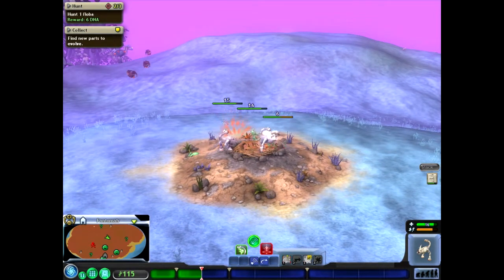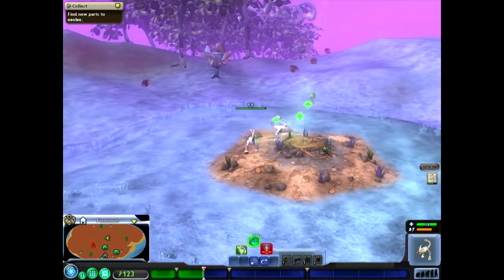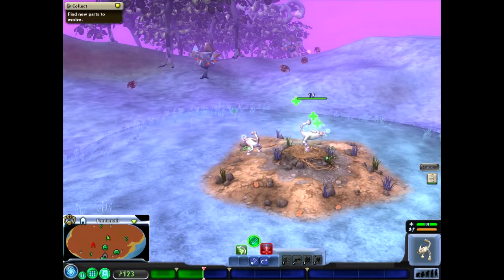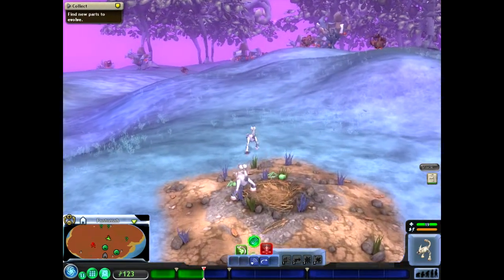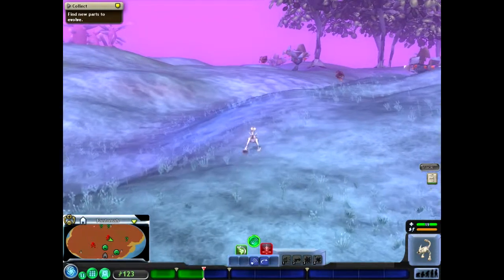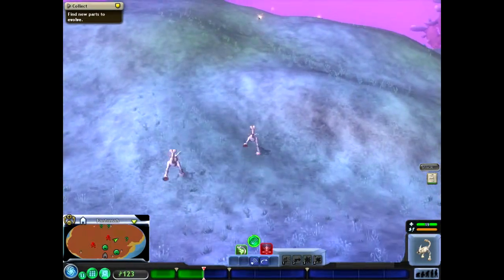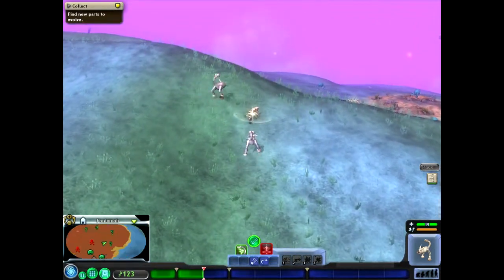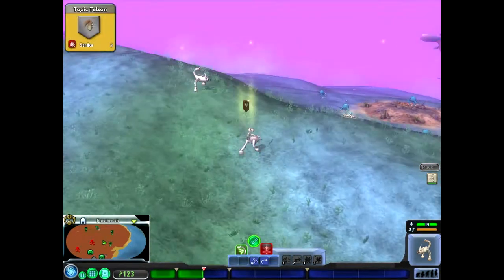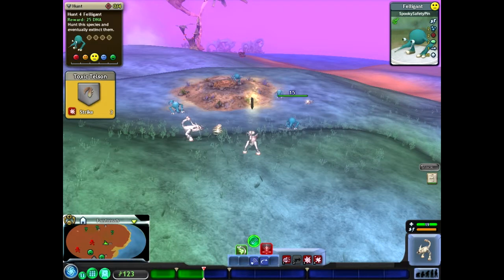A lot of people did not like when Spore came out that it didn't have any blood in the creature stages. You might also notice I pointed out earlier that I have modded this game — that is not the typical way that the evolution track looks. Normally it has little brains on it and different buttons. Due to the mod I'm using, it looks a little different and it also costs a little more DNA than average to get a bigger brain. The mod also allows us access to the jet, fin, and flagella parts that we couldn't get from Cell Stage. There's another creature — Feligant — rather cute.